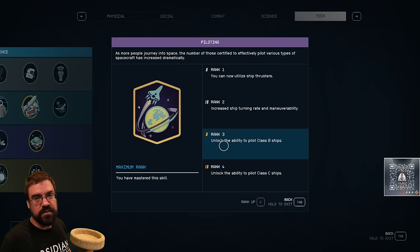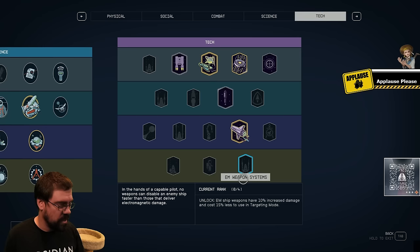The first perk is piloting — pirating is a different thing. Piloting up to rank 4 will let you use C-class ships. There are A, B, and C class items. We'll talk about that more when we get into the builder, but this will let you actually fly those ships. To fly a rank C ship, you need to have rank 4 in the piloting perk.